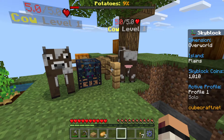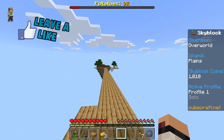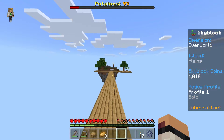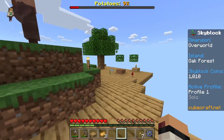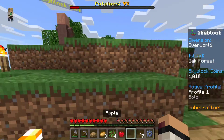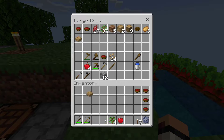Alrighty everybody, welcome back to episode 2 of our Skyblock Adventure. So I made a path off screen for you guys, just because I figured you probably didn't want to watch me make a whole path. I did it off screen and we now have a bunch more quests, and just for getting over to that island I accepted another reward. We actually got a solid $1,000, so I mean you can't really complain there — that's pretty good.